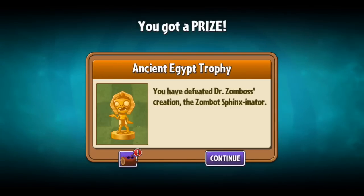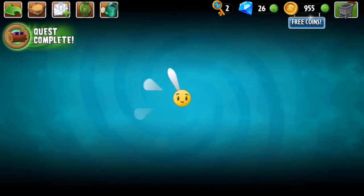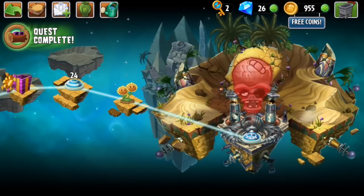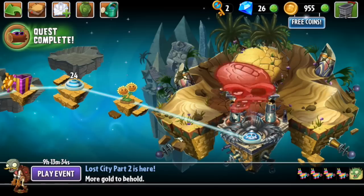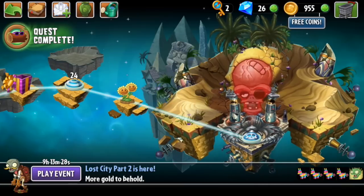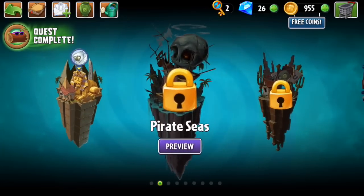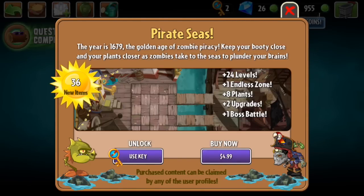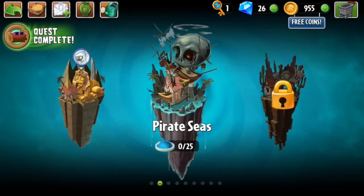It says 'Defeated Dr. Zomboss' — so that's what the boss is called. Hopefully in the next episode I'm going to start another world. We destroyed it — finally completing Ancient Egypt! Remember there are still levels to play in other worlds. That's it for this episode guys. I hope you enjoyed — getting this video to 10 or 15 likes would mean a lot. Next episode we'll be playing Pirate Seas. I'm going to unlock it using one key. Don't forget to like and subscribe for more Plants vs Zombies 2 videos. Goodbye and see you later!